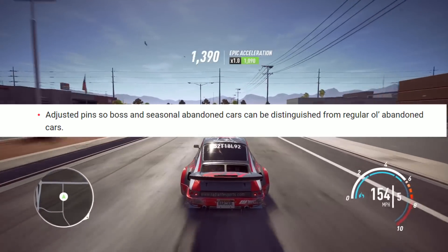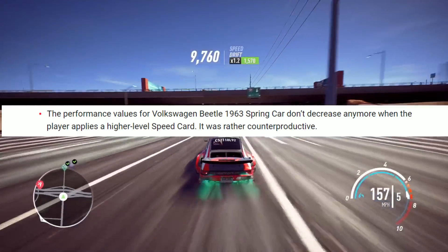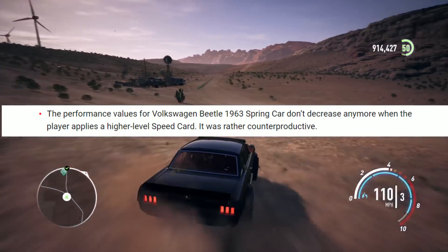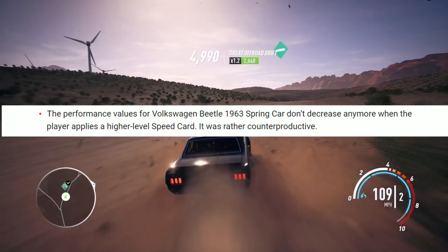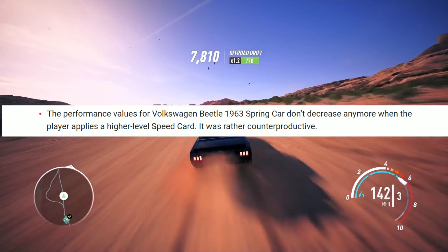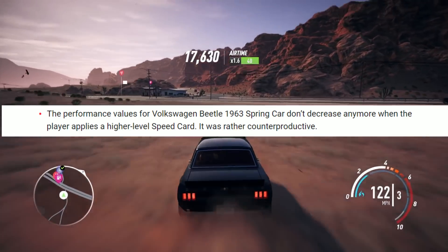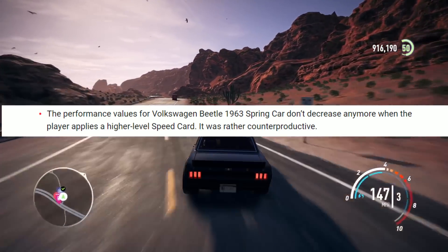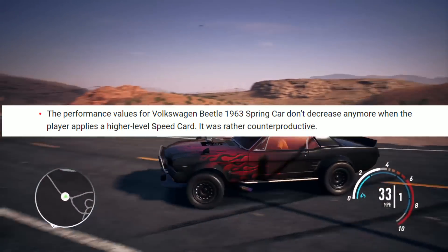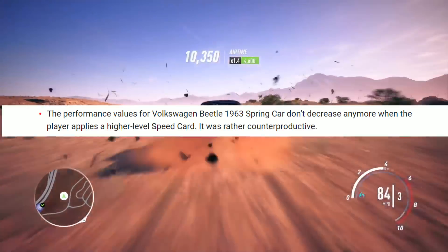Now I don't know if this is a coincidence or not, but the next patch note says the performance values for the Volkswagen Beetle 1963 spring car don't decrease anymore when the player applies a higher level speed card — it was rather counterproductive. I've had a quick look and I can't find anything to say the Beetle in the game is called a '96.3 spring car.' But the fact we've got something about seasonal abandoned cars alongside a 'spring car' reference — I don't know how it works because it's basically summer now. There may be something there, but that's not the main issue.